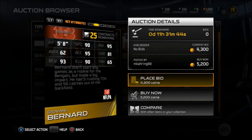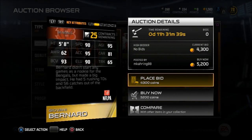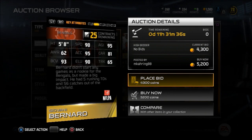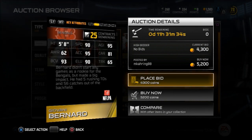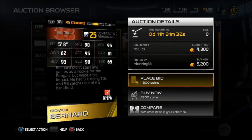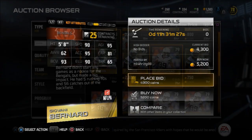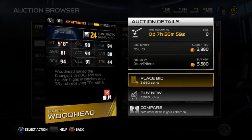He's worth a lot more than that, if you ask me. Now we have Giovanni Bernard, the speedster from Cincinnati. 5'8", 90 speed, 95 agility, 95 acceleration, 90 elusiveness, 93 ball carry vision. I can't wait to see if he gets an elite card or a golden ticket, because this card is one of the best halfbacks in the game.